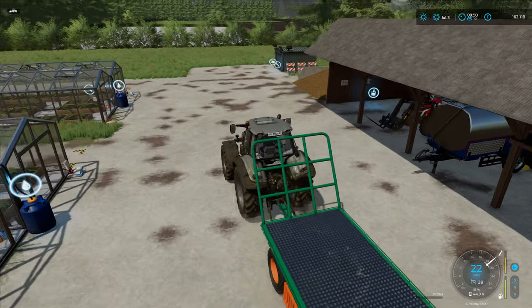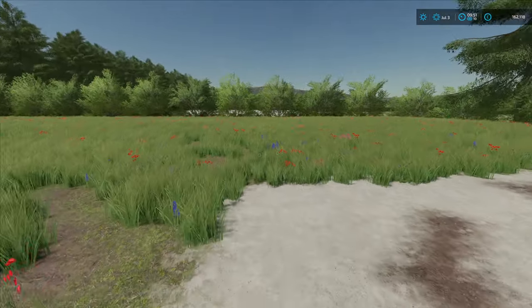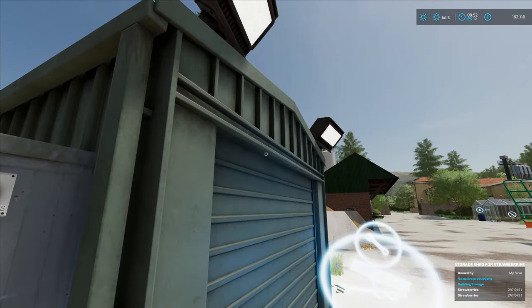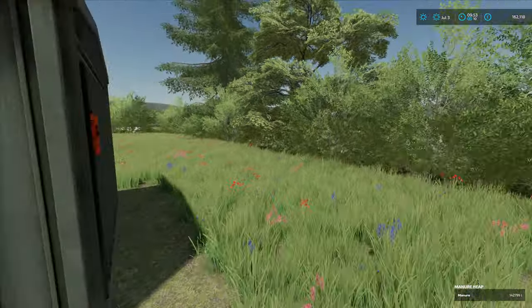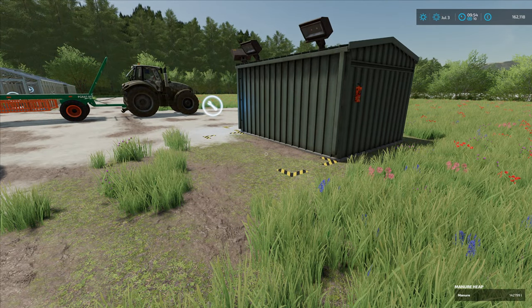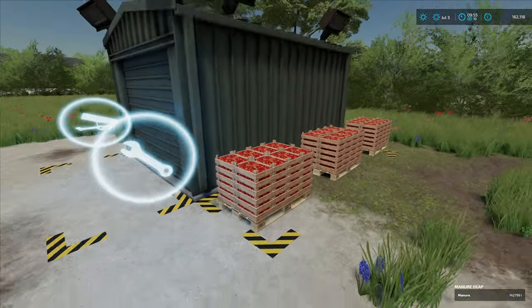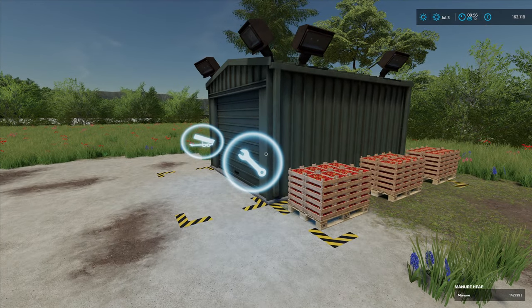Now I think the activate pallet spawning is around the back. Yeah, the front here is the light — yeah, so I think around the back. Let's do that hopefully. Pallets will spawn. Oh yes, there they be! Very nice.